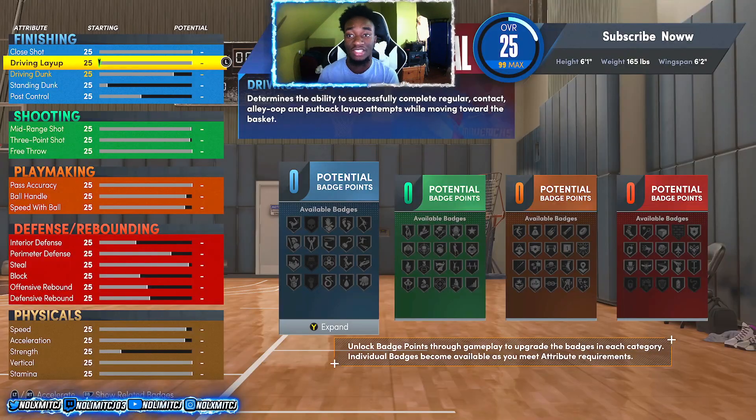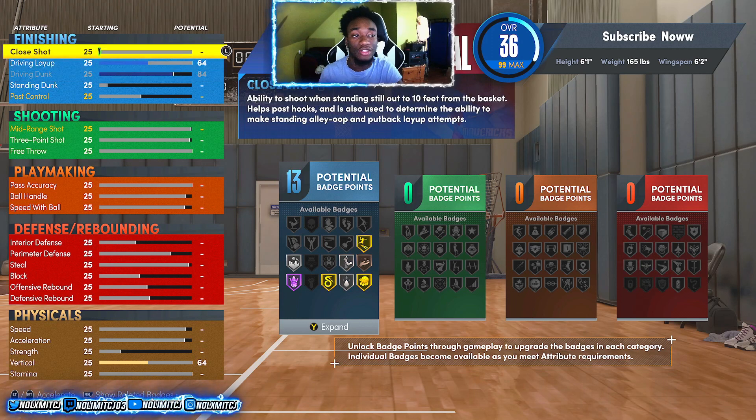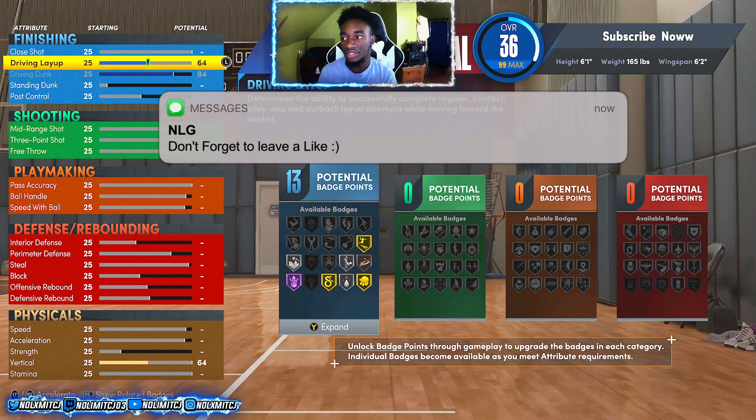Now let's go straight to the badges. For driving layup, you're going to upgrade to about 55 - it's going to upgrade anyway. Upgrade your driving dunk first, right to an 84 - you want to max that out. You'll have a 64 driving layup because you can't control that if you want that 84 dunk. The close shot is going to upgrade by itself, so just put it down for now.